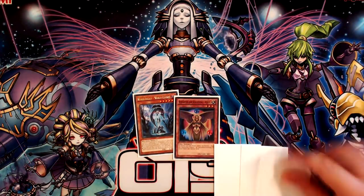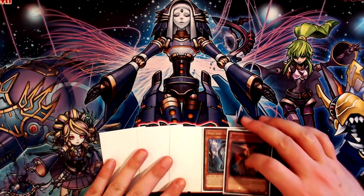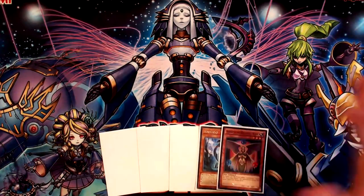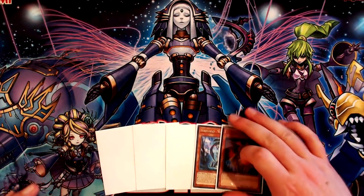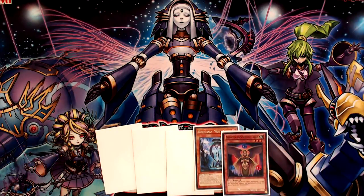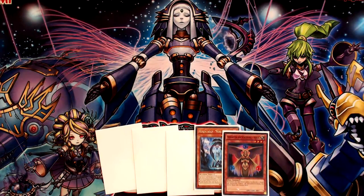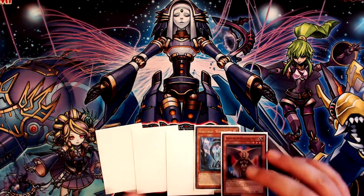I'm going to show you the more common play that Venus plus World Legacy World Chalice is being used to do first. But what if I told you that you could perform a Nangirsu draw-three off of just these two cards, and then resolve a Star Yuja which allows you to draw up to 10 cards and then put the three worst ones back — keeping seven? It is literally a draw-seven play.